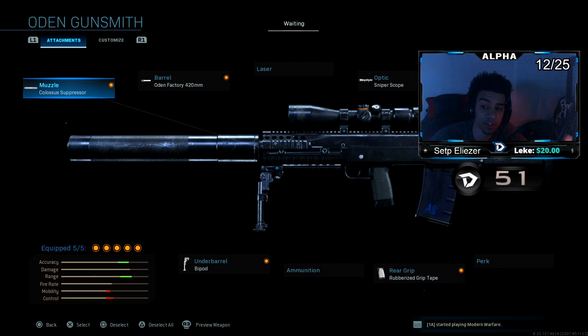I dropped a tactical nuke with a sniper rifle. The gun has hella kick — like a lot of recoil.